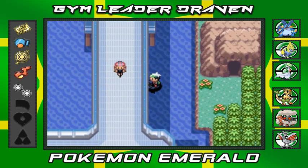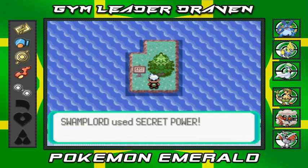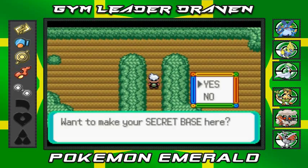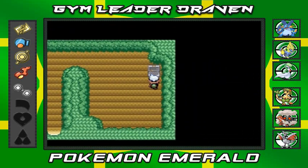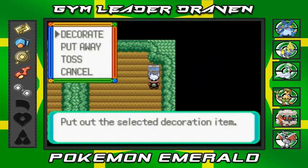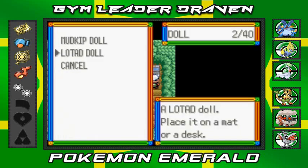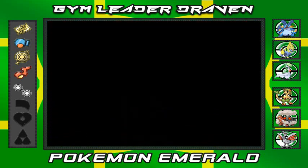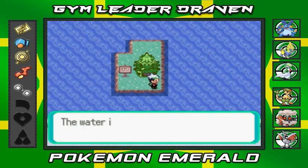Back outside, I decide to make this island tree my Secret Base — my fortress of solitude. Using Secret Power, a vine drops down and the place is big. Going into decorations though, we only have two things: a Mudkip doll and a Lotad doll. So we're going to hold off on decorating for now and keep it as our fortress of solitude to come back to later.